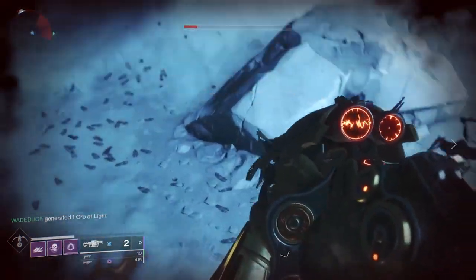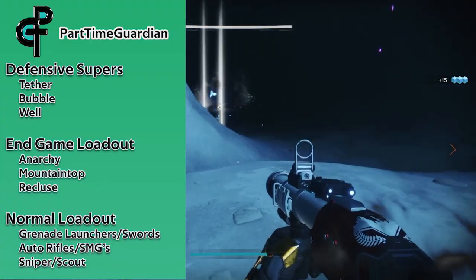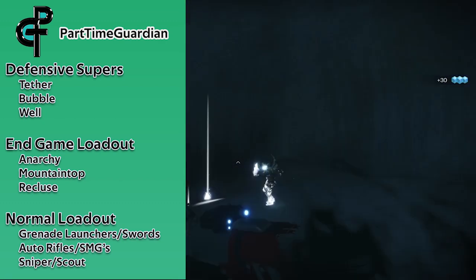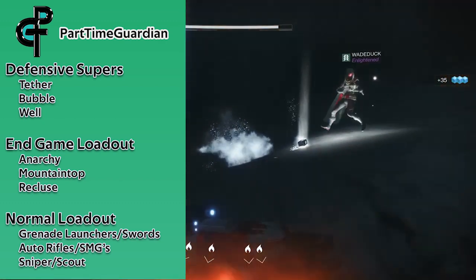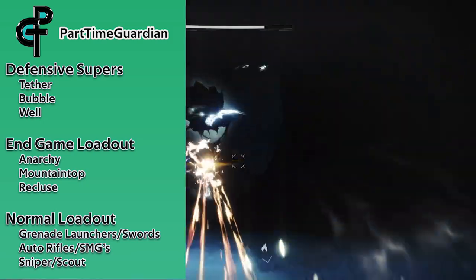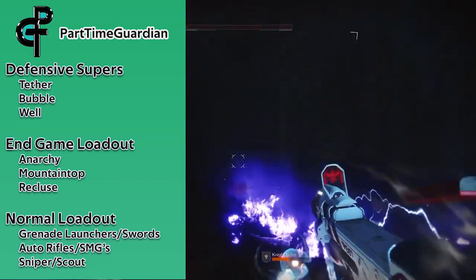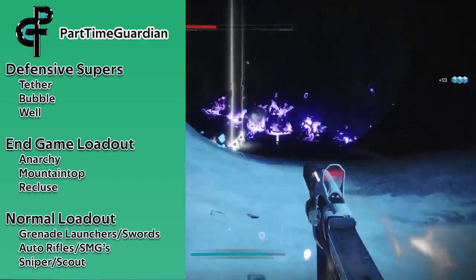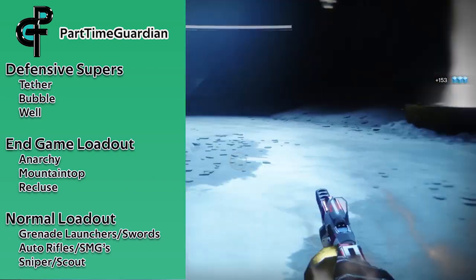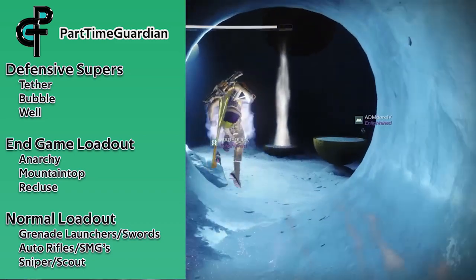For recommended weapons, I'll go through all of this in each encounter, but in general you're going to need weapons that are great at clearing adds and at doing boss damage. When you first start this out, you're probably going to be at lower power levels, so I would recommend for supers, you work on things that protect you — wells, tethers, and bubbles. At higher levels, you can use roaming supers, but keep in mind a core part of this is going to be collecting motes, so if you're doing a roaming super, you may not be the one collecting the mote.